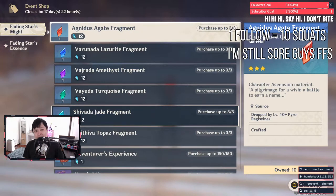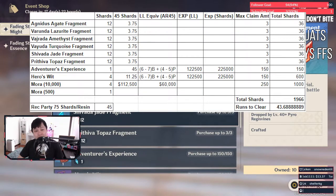I've actually done up the calculations in regards to the efficiencies of this new event. Assuming that you're at AR-45, the conclusion is that the EXP books are two times as resin efficient than ley lines. The Mora is almost two times efficient as their corresponding ley lines. The fragments are okay.